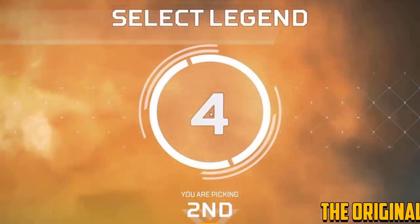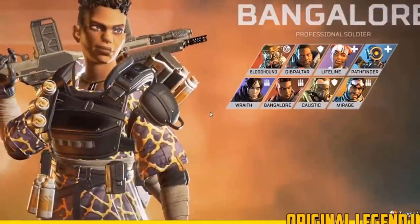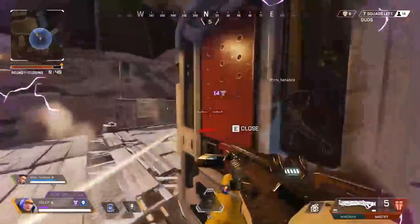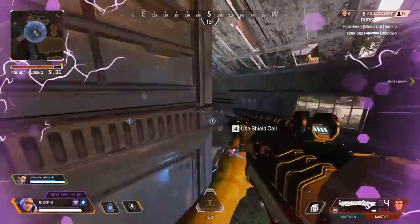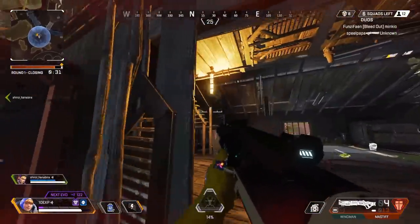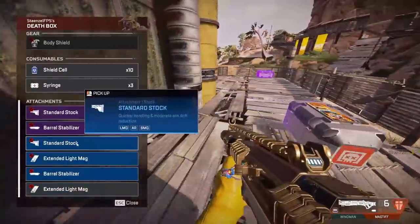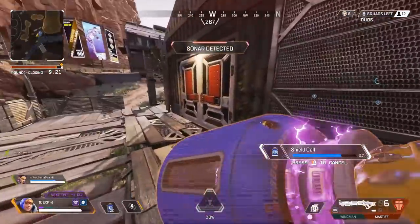Who remembers this? Right at the start of the game there used to be a five-second countdown before you picked your legend. They still have this now, but now you get five seconds counting down with the background of the map you're on. In the past it was just a circle behind it. They changed this because putting the map in the background helped load the map quicker and allowed people to get into the game faster. A small change, but now that I look at this old loading screen it's just so strange to see.